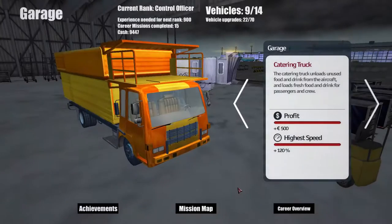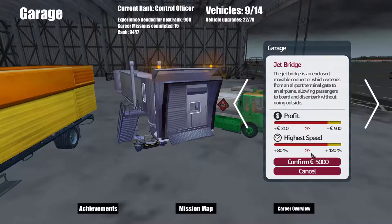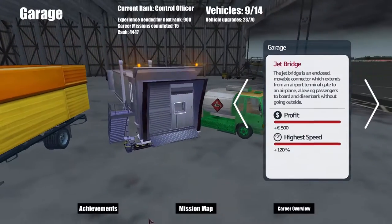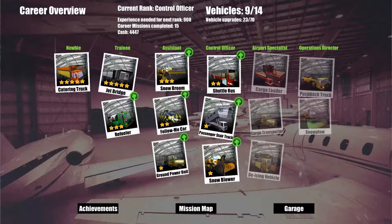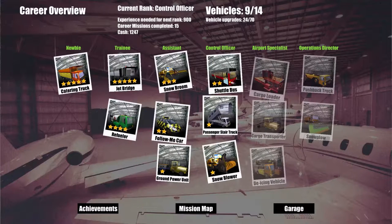Let's see what we can do in terms of upgrading vehicles. On our catering truck it's fully done. Jet bridge - I think we can go up one more, it's 5000, and then I think that's probably it. Yeah so that's as far as it will go. Refueler upgrade at 3200 - I think we've got enough, 4447, so we can do that. Five grand left on that one, so one more upgrade to do there. We've got two more there, three more there, four more there, and three more on the shuttle bus. Get some more XP going and we can start looking at upgrading these, but for now I think we will carry on.